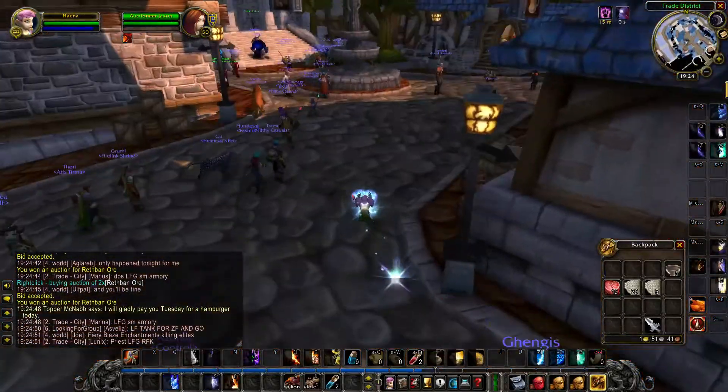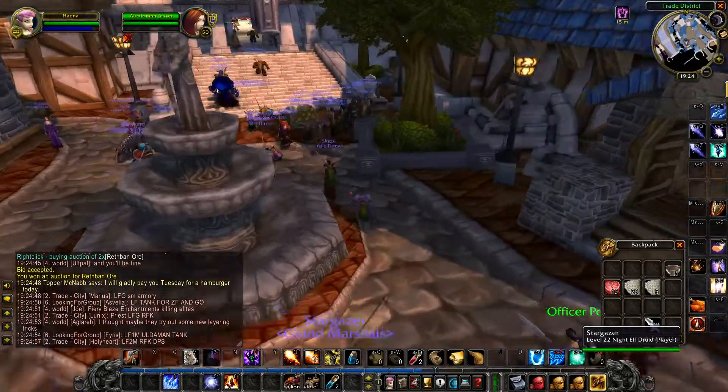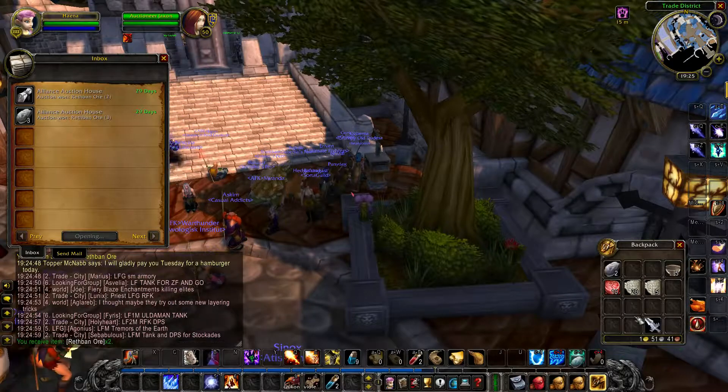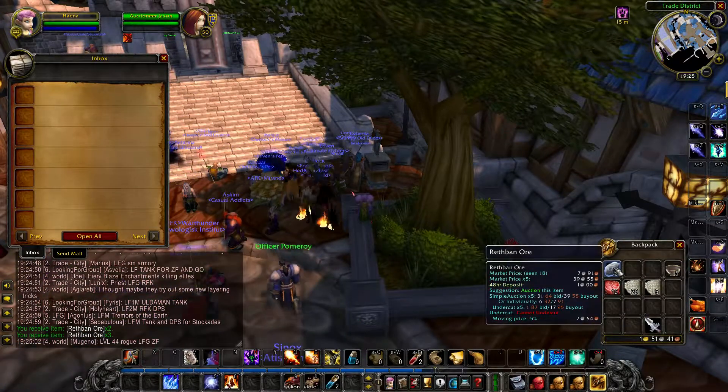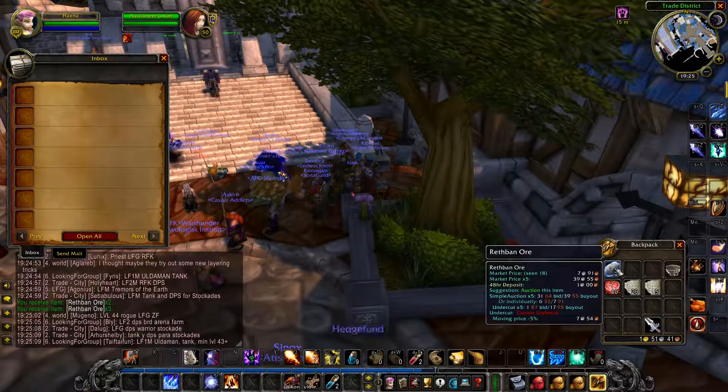If you don't want to buy it from the auction house, then you need to go to the Rathbun caverns in northwest Redridge and kill the gnolls there. But if you just want to complete the quest easily, buy it for very cheap at the auction house — it should be plenty available.